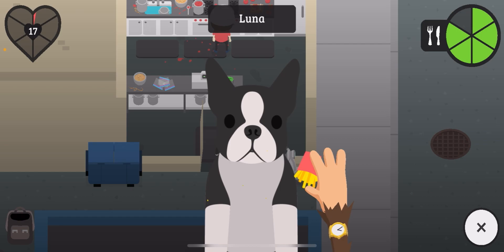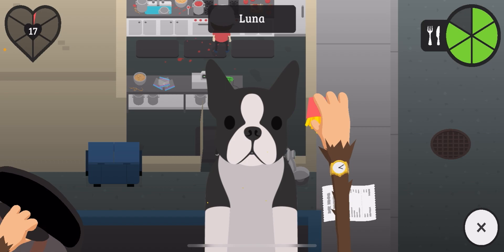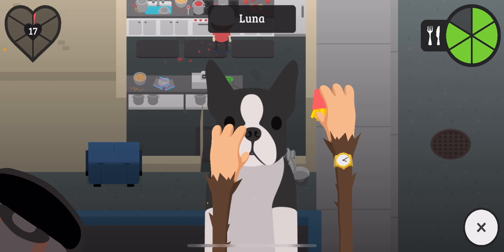Basically, you want to get two items out: one the dog will eat and one it won't. So you get the fries out first, and then what you want to do is pick up the receipt — and then boom, it eats the receipt.